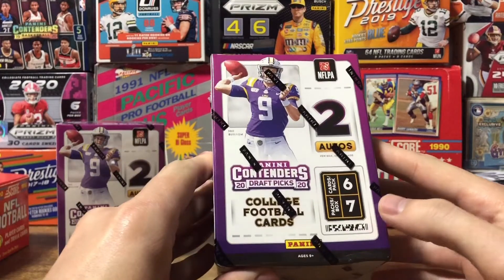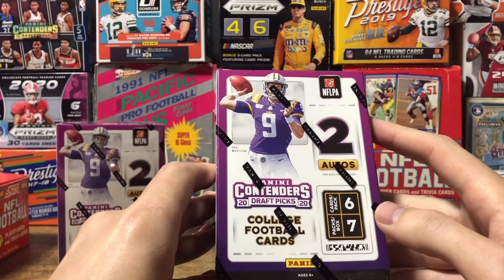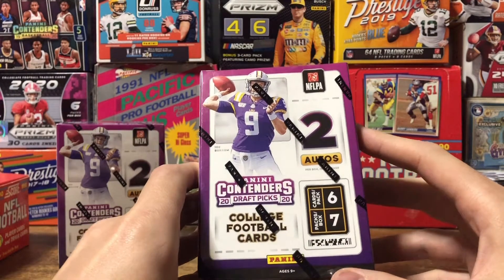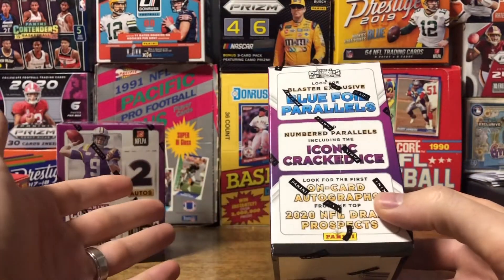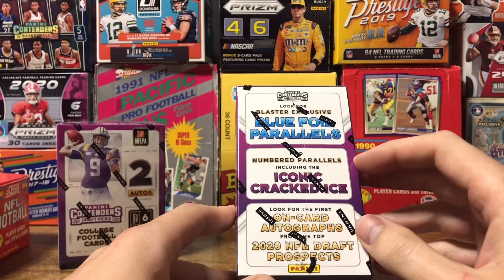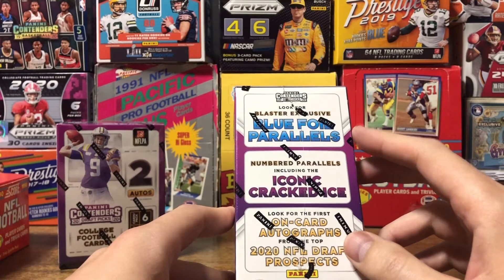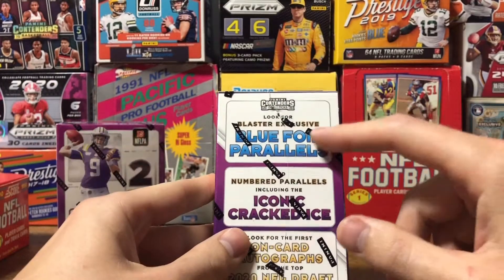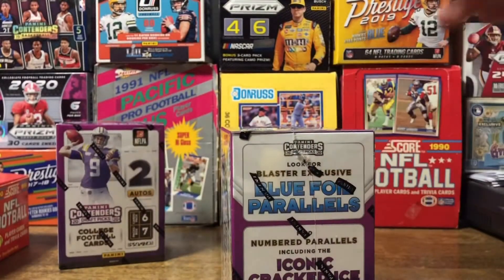Each box has 7 packs per box, 6 cards per pack. There's on average 2 autos per box. You can also find numbered parallels, including iconic cracked ice, and look for Blaster Box exclusive blue foil parallels. Hoping to find those.